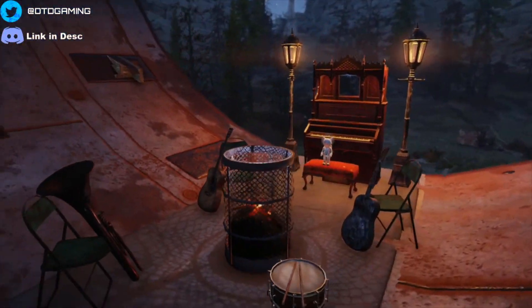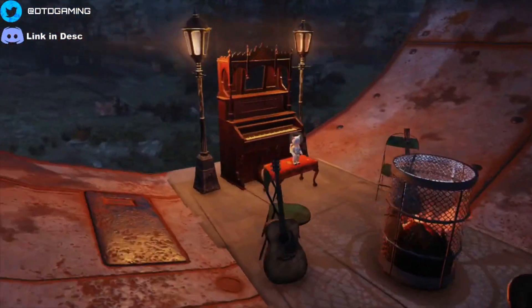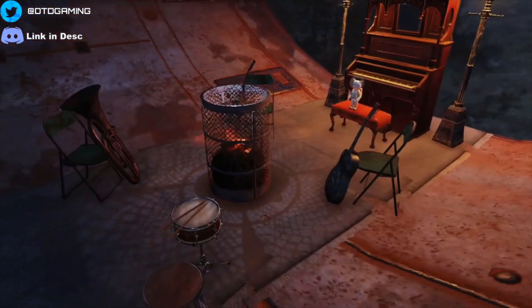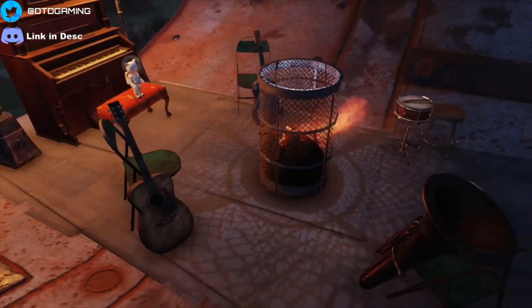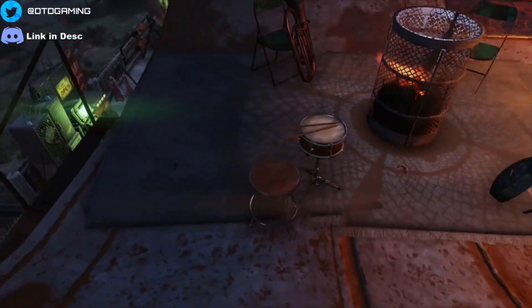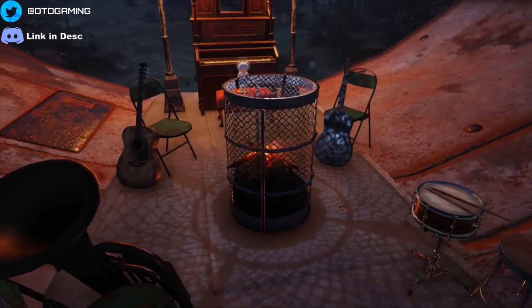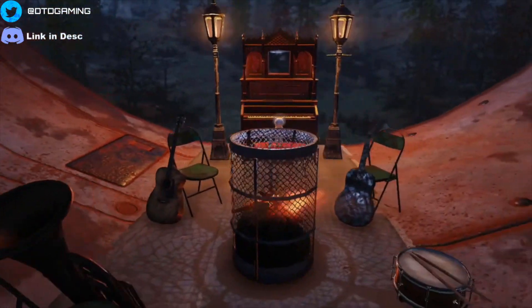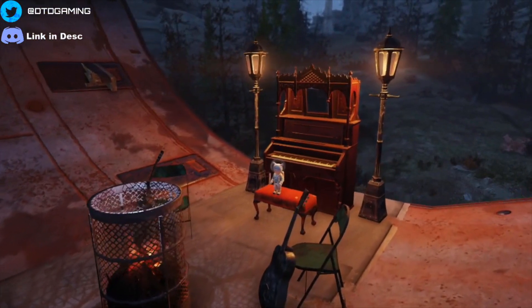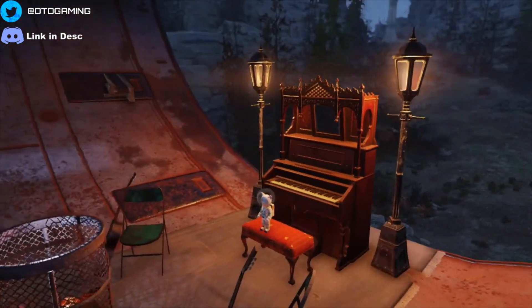Heading up these stairs takes us up to this lovely chill area. We've got all the musical stuff here. I got the suggestion from Ratty to put a campfire down on the floor, but I didn't like that idea because we had to put rugs down to flatten everything off so stuff wasn't floating. So I put down a fire barrel instead, which I think is awesome — everyone playing around the campfire. And there's a little plushie here just to add a bit of character.